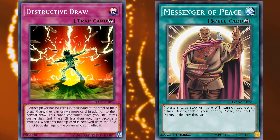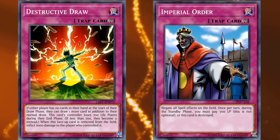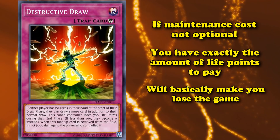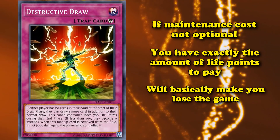Normally if you can't pay a maintenance cost, the card will just destroy itself. Or if the maintenance cost is not optional and you don't have enough life points to pay it, the card will just destroy itself rather than make you lose the game. However, if the maintenance cost is not optional and you have exactly the amount of life points to pay, the card will basically make you lose the game. Destructive Draw is the only card with a maintenance cost that specifically has an effect which will make you lose the game if your life points are lower than the maintenance cost, rather than having the card destroy itself.